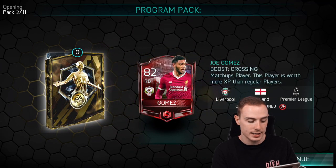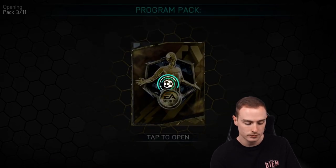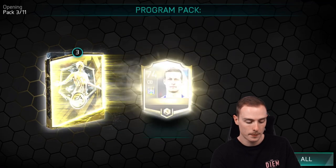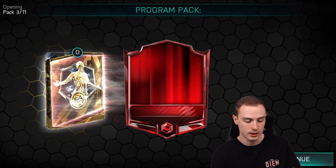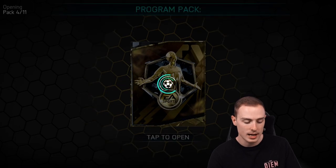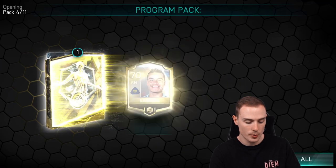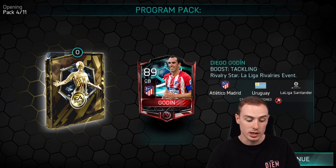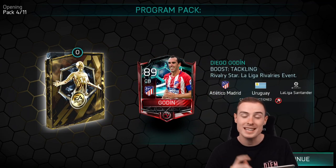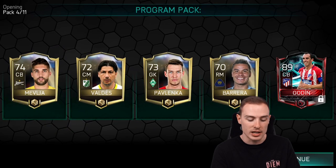Second pack of bundle two, we're getting Gomez again at right-back — we've had him three times now. Pack three, we're getting the Talimans again, 82-rated flash sale centre mid. Pack four — La Liga Rivalries Godin! That's pretty damn decent, guys. Uruguayan centre-back, Atletico Madrid, 89-rated — one rating short of being a Master. That is very nice indeed.